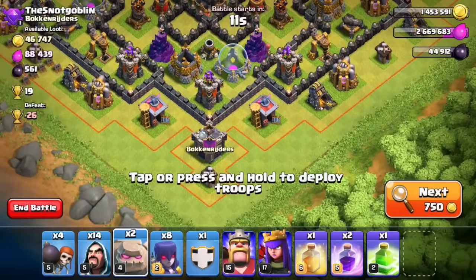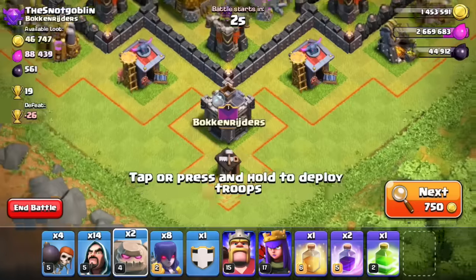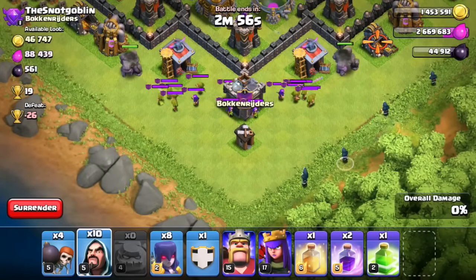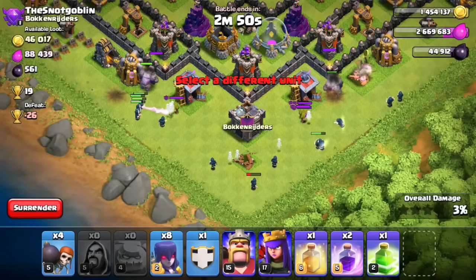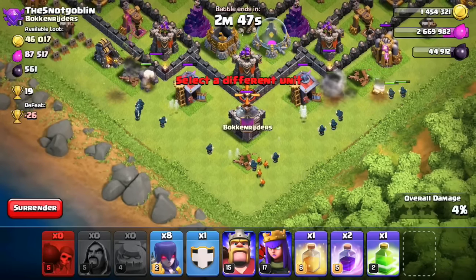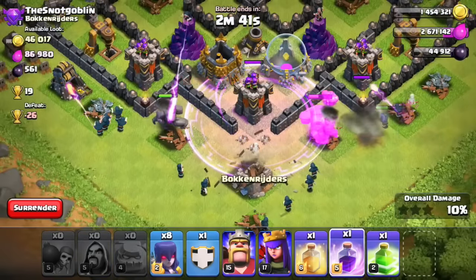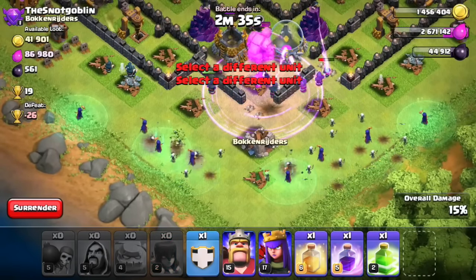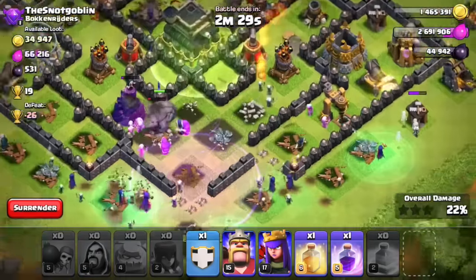The loot is pretty bad but it doesn't matter — we're just trying out the GoWiWi attack strategy. We've got eight witches. We're going to drop the golems first, then the wizards, then the witches last so they can start spawning skeletons. We drop the golems — there are clan castle troops, but they'll get taken out fast. We do a widespread of wizards, drop wall breakers, and rage up the wall breakers so they break through the compartment easily. Now dropping the witches one by one — look at all those skeletons spawning!